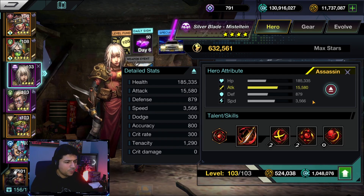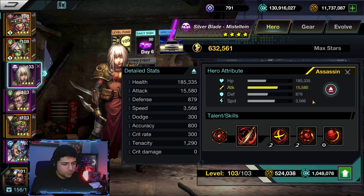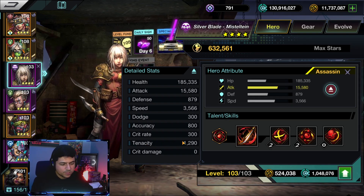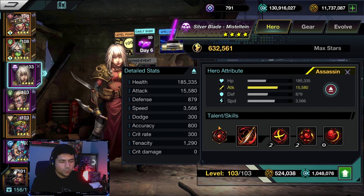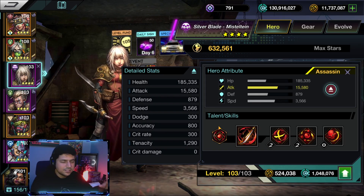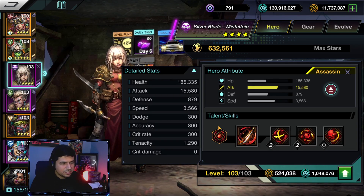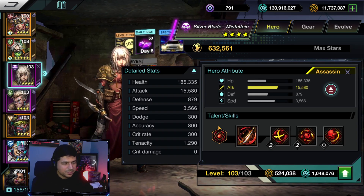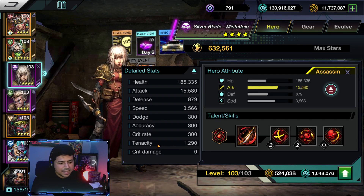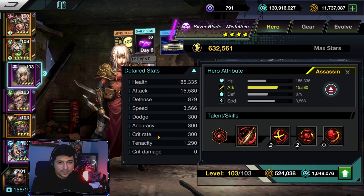Today we're going to be talking about one of the stats in the game called tenacity. Everyone really wonders about this — it's one of those stats where you're just like, what does that mean, how does that work? There's actually a little bit of detail, so we'll be getting into some calculations today. For all you nerdy gamers out there, this will be a more in-depth guide looking at how tenacity works and how it affects crit rate.